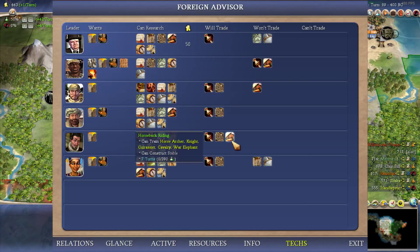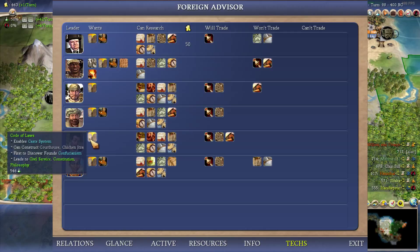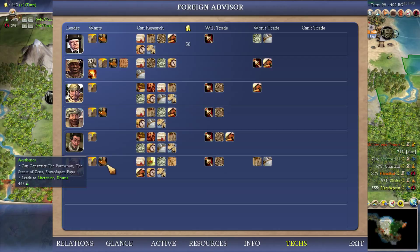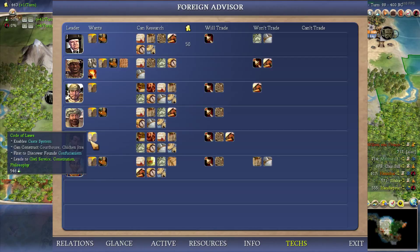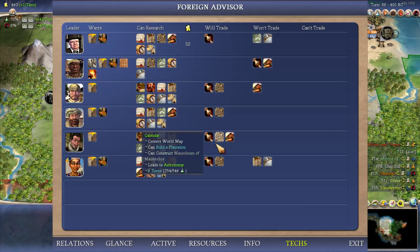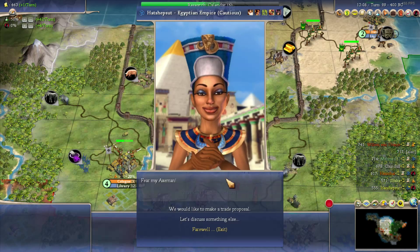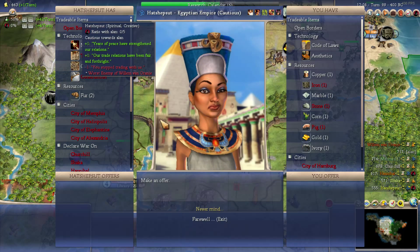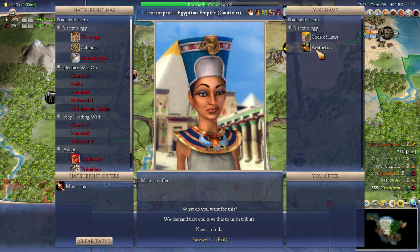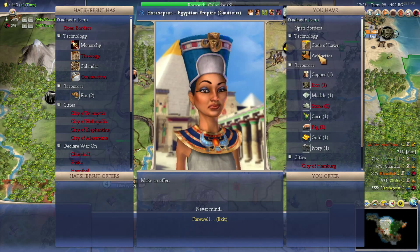Let's see what offers we have - I want everything. Let's see who else can research codes of law - pretty much everybody, so it's not very likely I'll get that religion. Nine turns - not very likely at all, but maybe worth going for. What about aesthetics? Not many people have it, that's good for us. I'd like to try and get those wonders out, so we can afford to maybe go for a pyramid first.